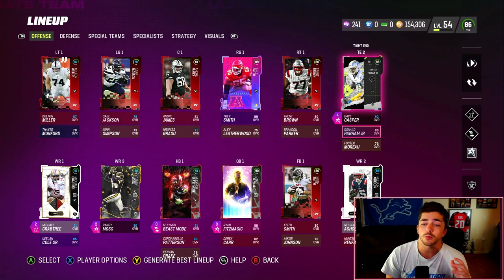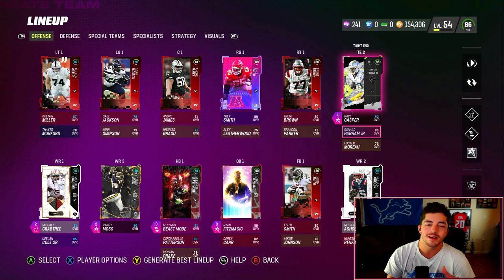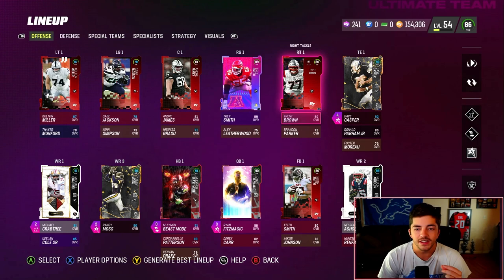In this game, I run Donald Parham in my lineup — that's because he's 6'8". Different ratings in different Maddens can get tailored a little differently. He is 6'8", which means he's amazing at getting ags. Agging is a huge part of offense in this game — you have to ag.